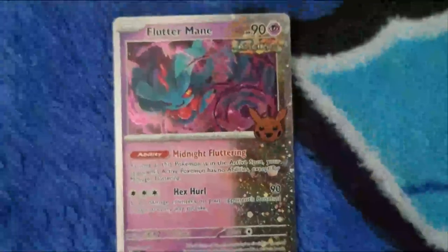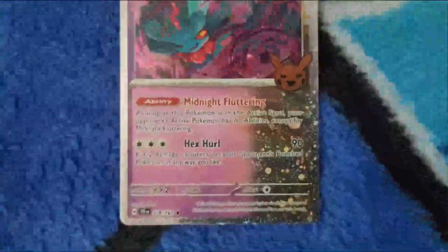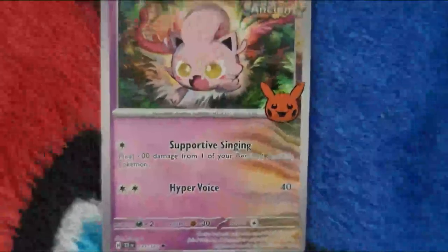We got a Litwick — Litwick! But we also got ourselves an Ancient Fluttermane card. Let me zoom in and look at the card directly so you can kind of see it. Wow, that's a special card! And then... ooh, Screamtail! We got two Paradox Pokemon!